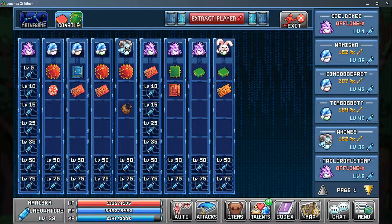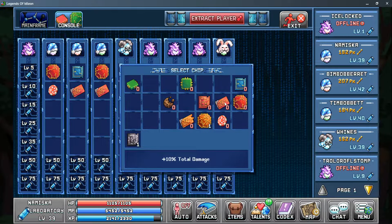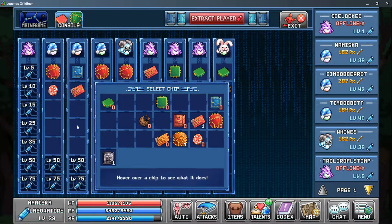An important note: you can remove chips from your character by simply deselecting them, and they can be re-added to any other character. So don't be afraid to equip chips even if they're not what you want to use long-term.